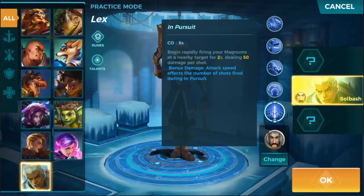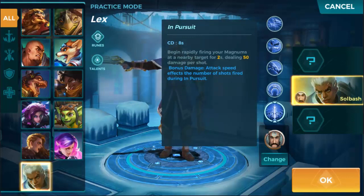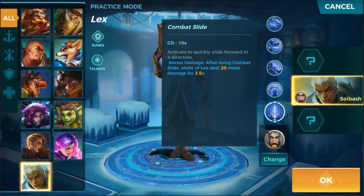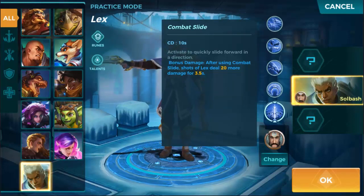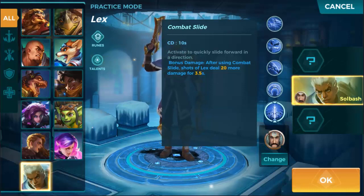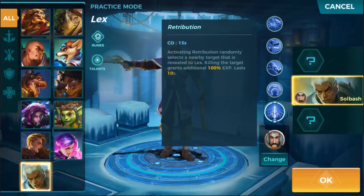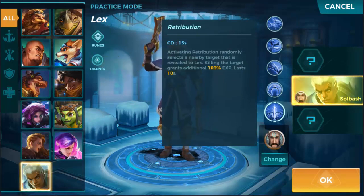Attack speed affects the number of shots fired during In Pursuit. Combat Slide has a 10-second cooldown — activate to quickly slide forward in a direction. Bonus damage: after using Combat Slide, shots deal 20 more damage for 3.5 seconds. That's kind of an initiation-type ability to do more damage.